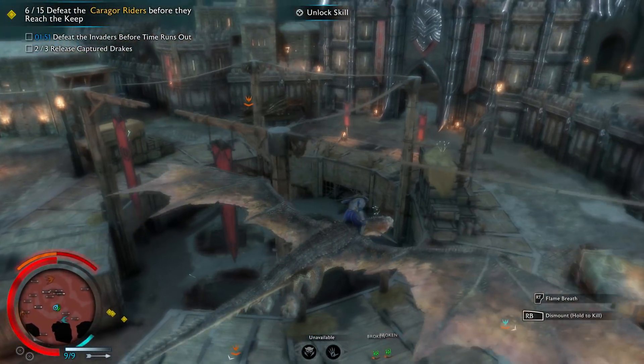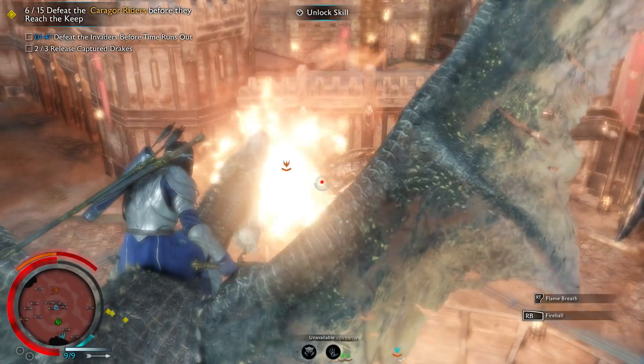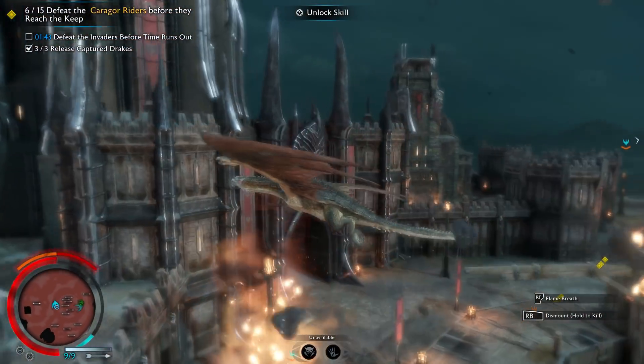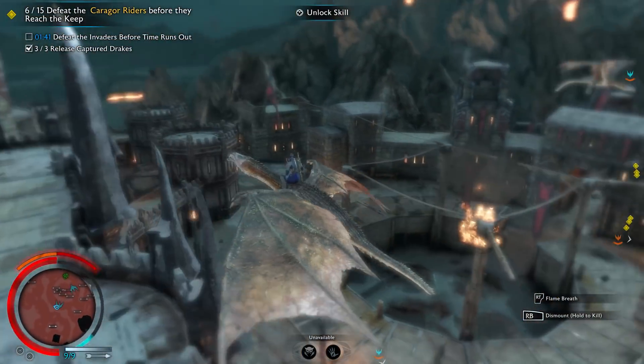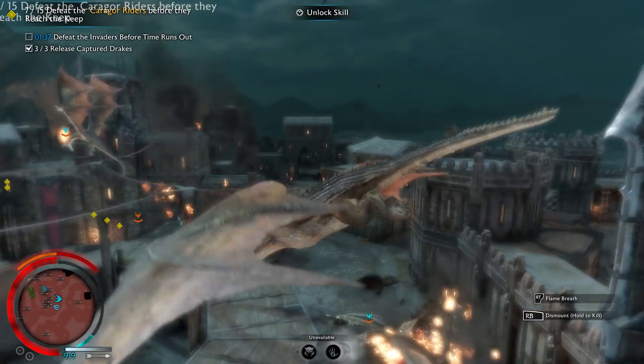We can't let the bad guys get to the keep, so we'll just fly around on this guy and melt everyone. It was a lot of fun. Controls were a little bit wonky to get used to on the controller, but overall it was pretty easy. If they get broken, you can dominate them or get them on your team.